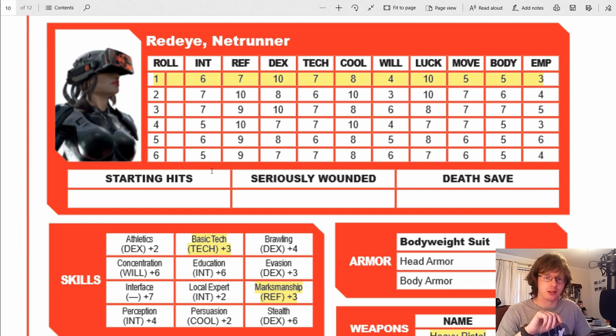However, if the battle goes south and I go below half HP — below my seriously wounded threshold — I start to take penalties. Because you're quite badly wounded, you're trying to hold your guts in while shooting at someone, you get a minus 3 to all of your ability checks. Anything you do, you will have to apply that minus 3 penalty.